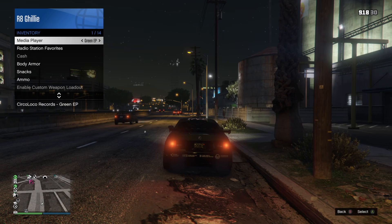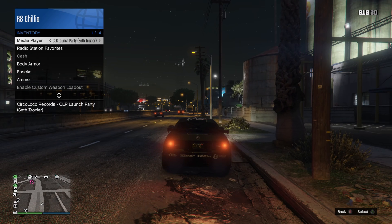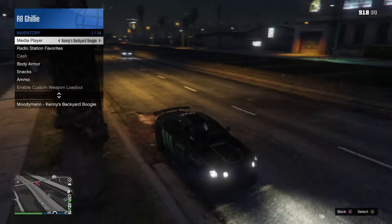To listen to all the new music, simply select which media stick you want to listen to in the interaction menu, and then when you're in a car, under the media player station, it will play those tracks.